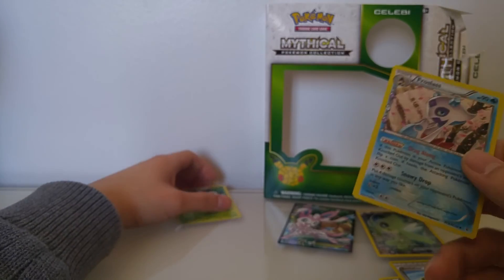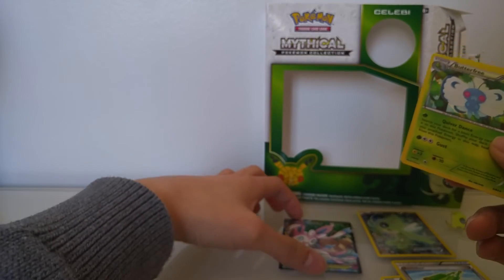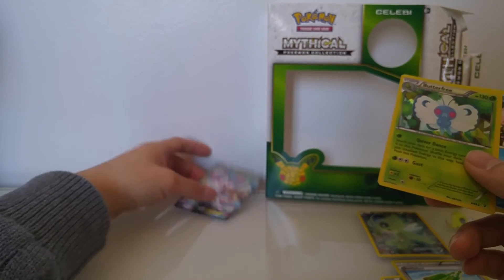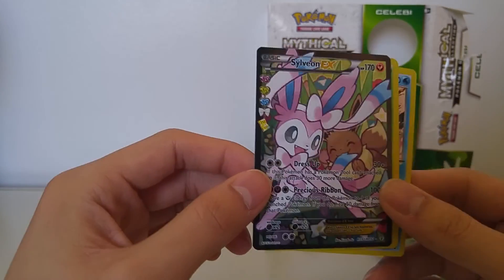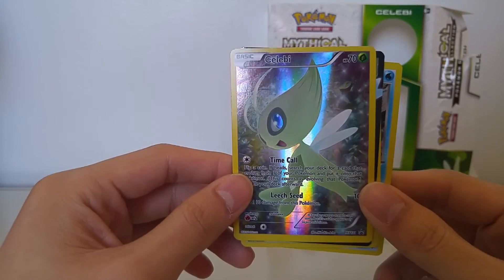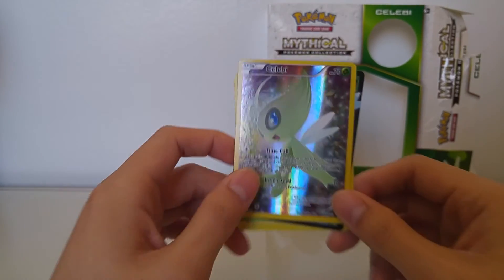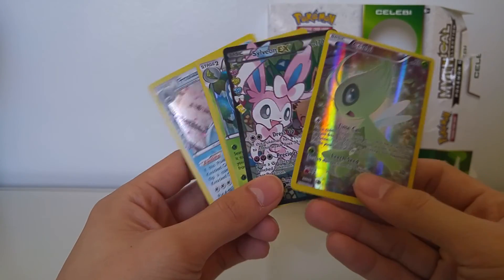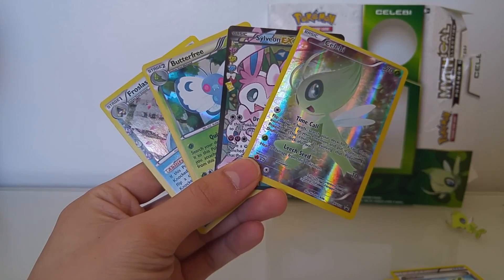So yeah, a little recap: we got Froslass, Butterfree, Sylveon Full Art, Sylveon EX, and also the Celebi promo card. So there you have it guys — I'm very happy about this box. I'll catch you guys next time. Have a good one. Bye!